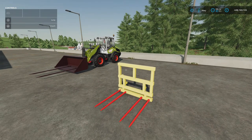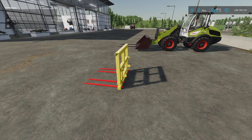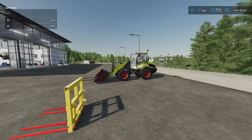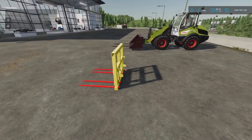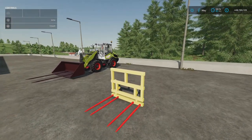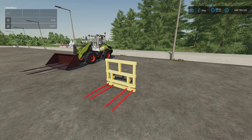First of the mods: this is the self-made bale fork by Keeler Modding. 0.77 megabytes download, one slot on console. You'll find it under bale loading. This is a front loader attachment — not a three-point or anything like that — so if you've got a front loader vehicle it will attach on there. It's a bale spike. There's the option to change colour — you can change the mainframe and the spikes stay red. Not much else to say on that one.